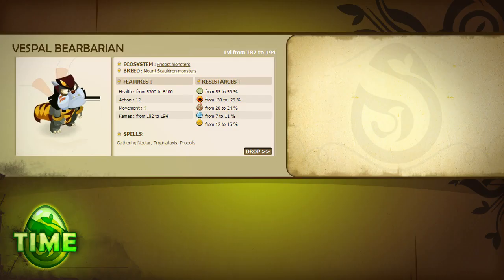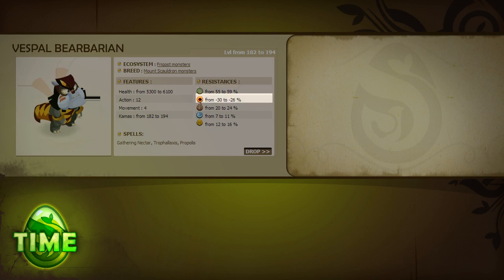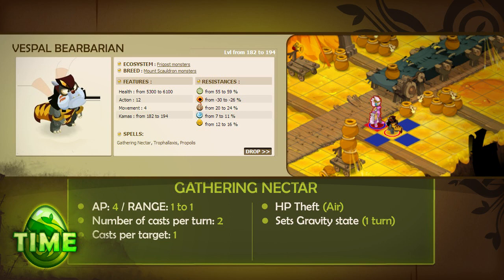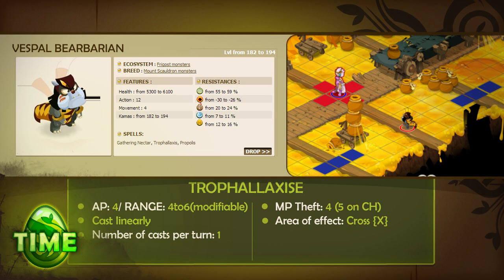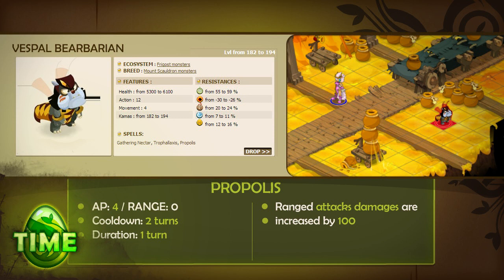The Vespal Bear Baryan is resistant to air and weak to fire. It has 12 AP, 4 MP, and three spells. Gathering Nectar, which inflicts air HP theft and applies the gravity effect to its target. Trophylaxis, which steals MP in a small cross-shaped area of effect. And Prophylis, which lasts for one turn and gives the Vespal 100 bonus damage each time it is attacked at range.